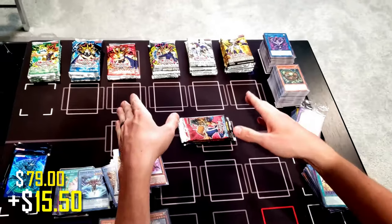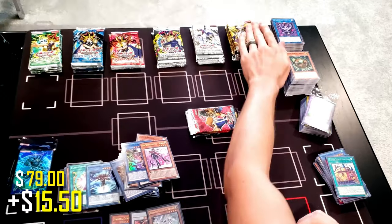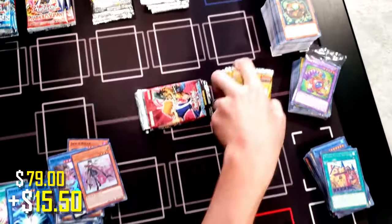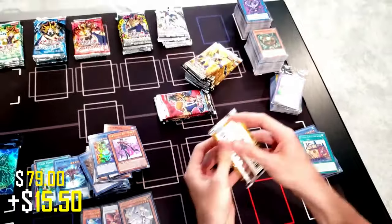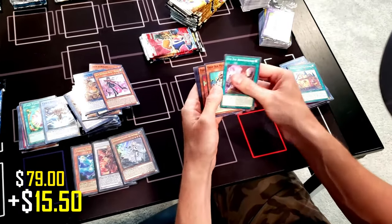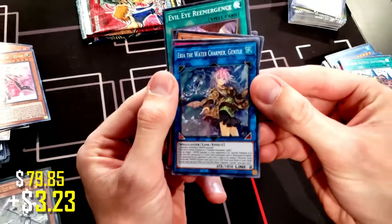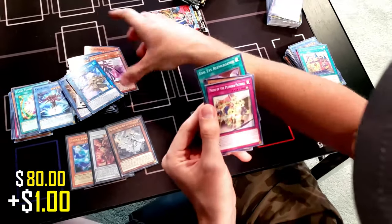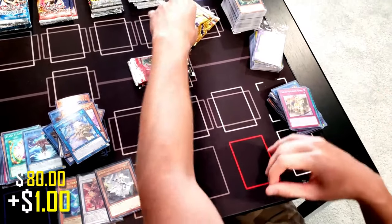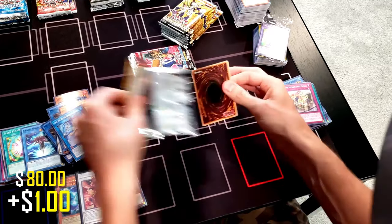We've got some cool packs left — the classic vintage packs. Except for Eternity Code, so let's do Eternity Code first. We're going to save all the vintage packs for last and do the Speed Duel packs last as well. In Eternity Code, hopefully we can also pull a Starlight Rare — they are in there. We got Aurai Water Charmer Gentlebeat — that's a very slick hollow, actually. Very cool picture. Stay with me till the end, guys, because we will go back through all the pulls at the end of the video.